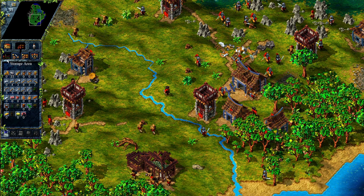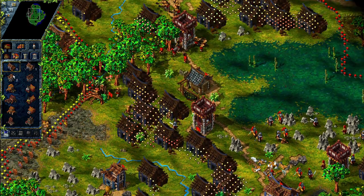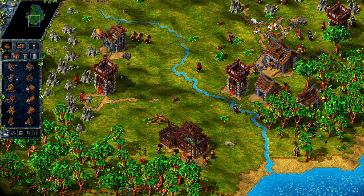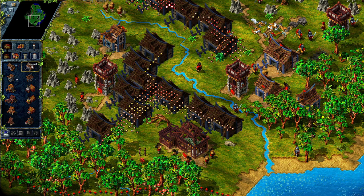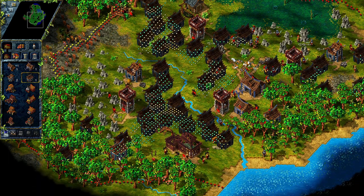We are completely out of wood — I'm going to have to do something. Woodcutter right there. Sawmill — I think one sawmill should be enough. But we need another forester, and that is going to go right here.